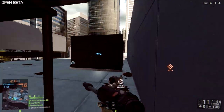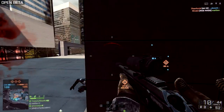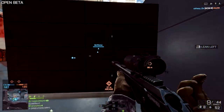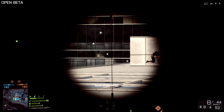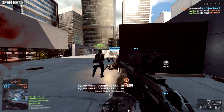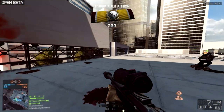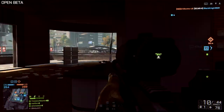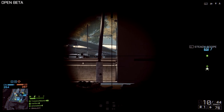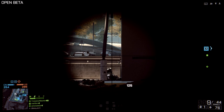I was playing around with spectator mode earlier in domination and it gave me insight into how people camp on the roof. The beta is around for two weeks and we're only playing on one map, Seas of Shanghai, with two game modes. Domination is the main one I'm playing because I like the fast-paced action, so I thought I'd build up some tactics to hold the roof.